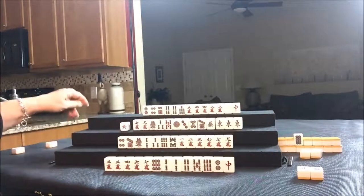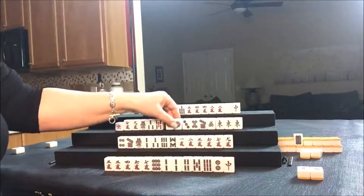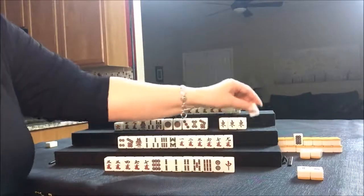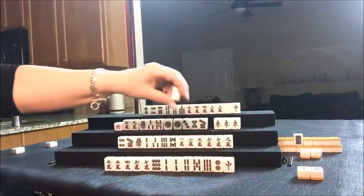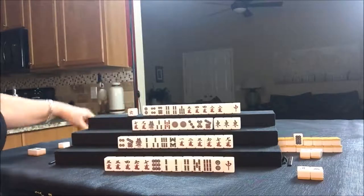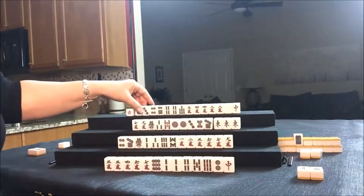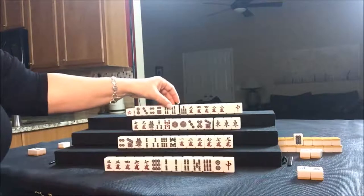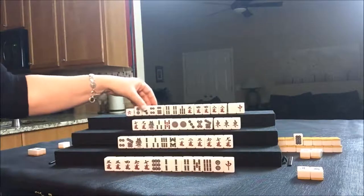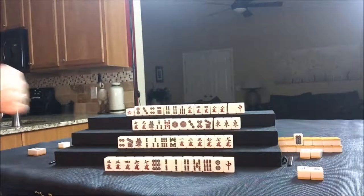Alright, let's draw for West — one dot. Okay, so we need to discard. Let's discard the Green; there's already two out. And we'll draw for North — three dot. They were maybe going to play all Pone, so that's not going to necessarily help them. There's no red or white out yet.